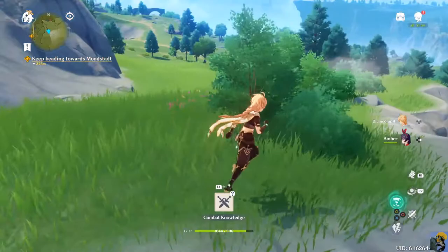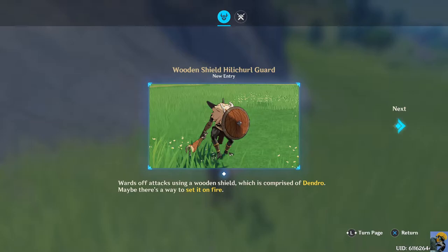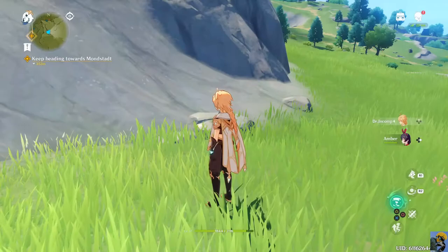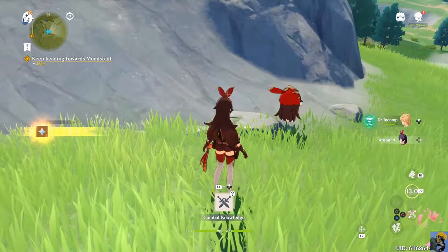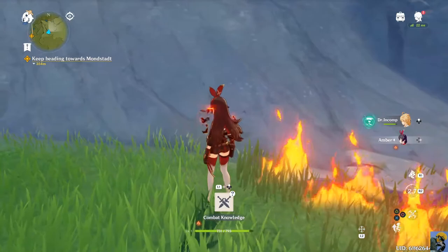It appears that my health does not regenerate. Combat knowledge - wooden shield! He had a shield. Wards off attacks using a wooden shield which is comprised of Dendro. Maybe there's a way to set it on fire - I bet there is. I haven't met that statue yet. Use an elemental burst - no, using an elemental burst consumes all of that character's energy. That must be what she had - an elemental burst. And I think Amber has fire magic.